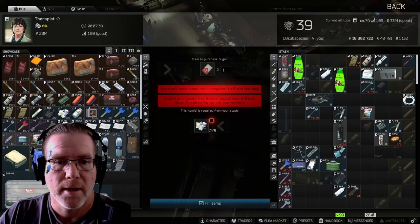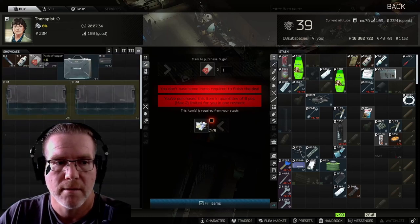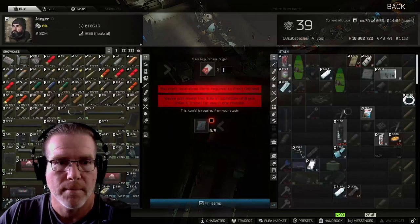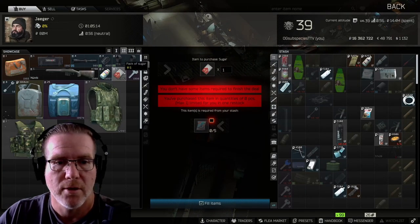Other places you can grab sugar include trading. You can head over to Therapist Level 4 — you can actually trade six of the meds for one pack of sugar. Or you can head over to Jaeger Level 2 and trade five of the Amelia for a pack of sugar.